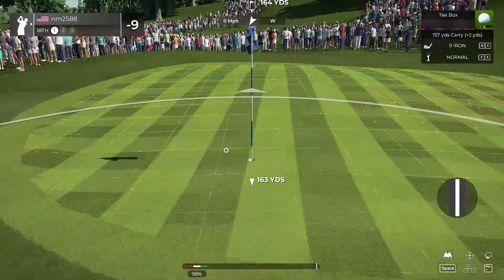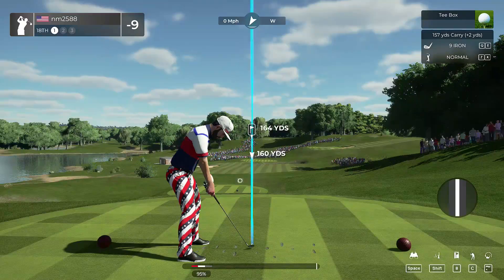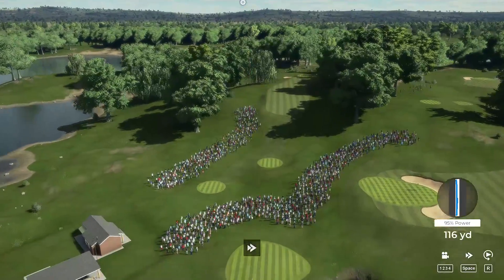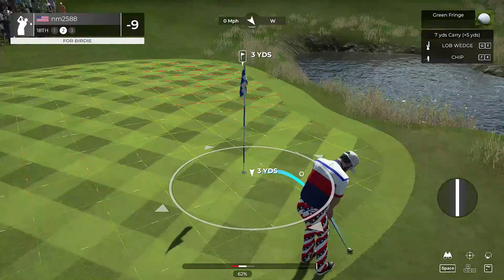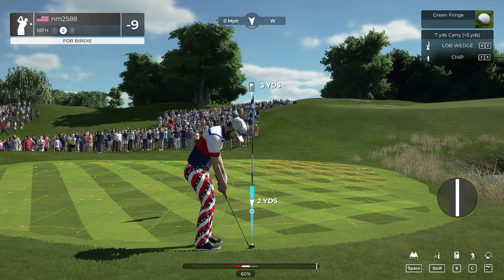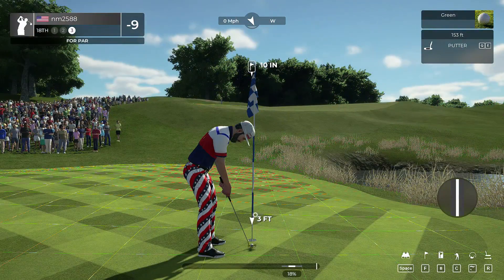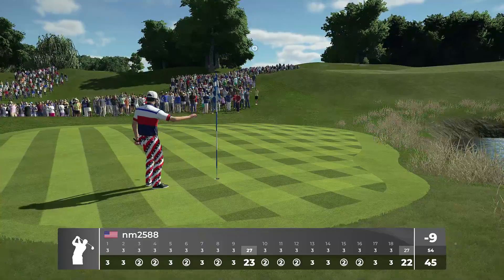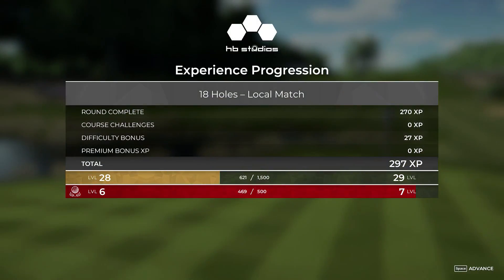Hole number 18 is in front of us. Actually going to kind of drop it right here in the rough — that way it kind of just draws it up a little bit. Nice — that was the club. Exactly what we needed right there. We'll take that. Let's sink this and head to the clubhouse. Nine under — you get to finish your round off. We're dropping the putt for par. Great work out there — nine under at the end of everything.